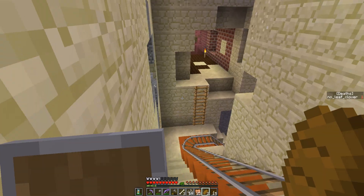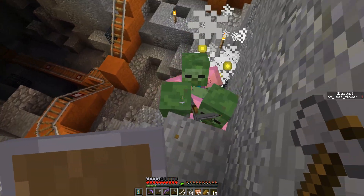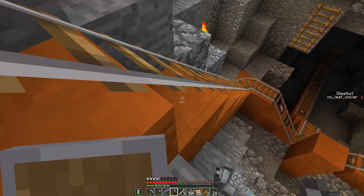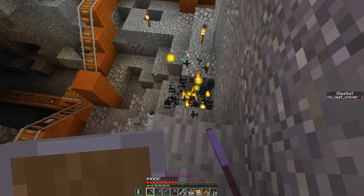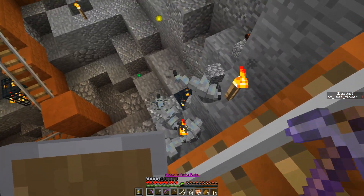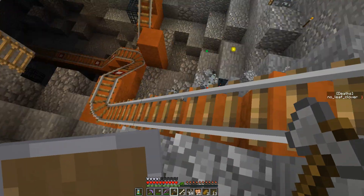I shouldn't spawn any more while there are more zombies coming around the corner here. I don't think I'm spawning more, but maybe. Also I don't like this because there might be silverfish in blocks here. I definitely can't one-shot them with a stone axe. I want to fight on sandstone rather than smooth stone because who knows how many are already in the blocks.